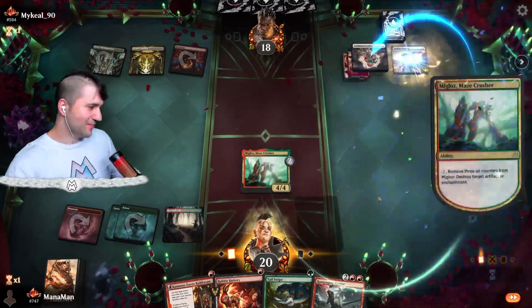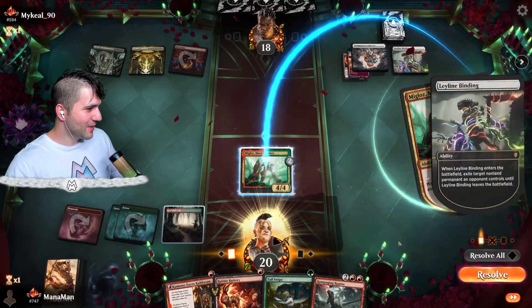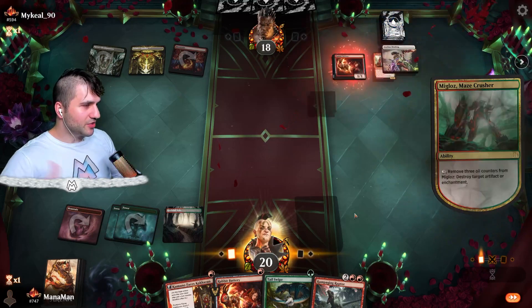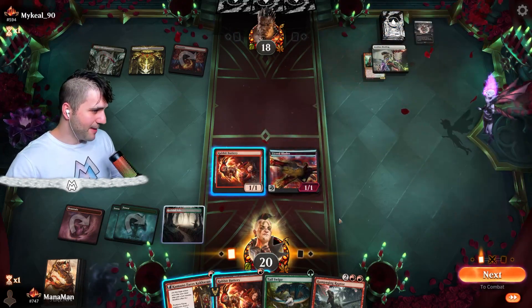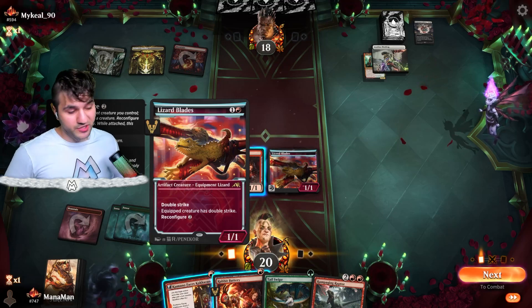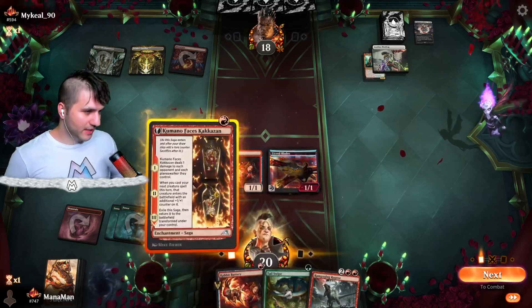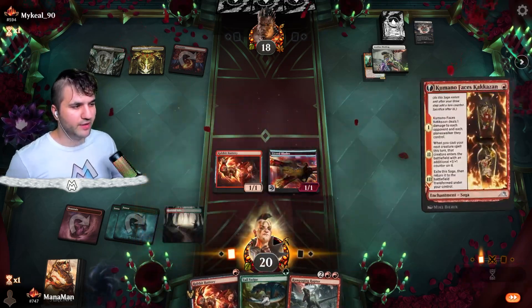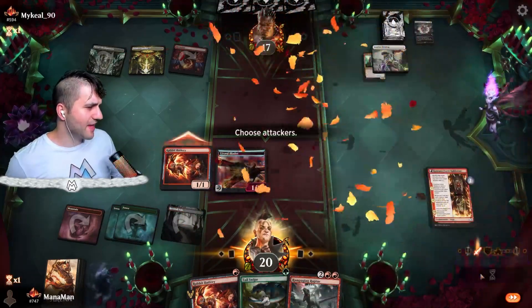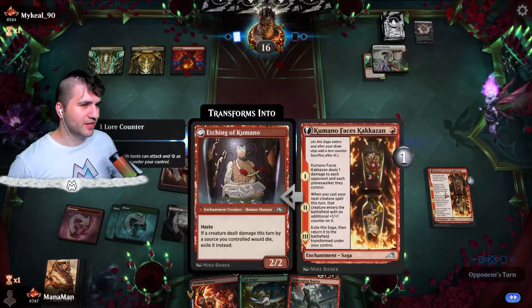Leyline Binding. Okay. Unfortunate. I really wish we had a Royal Treatment right now, but we are still going to get these back. Instead of giving haste to the Lizard Blades for Double Strike, which is pretty cool, I think I'm going to lean toward going for the Kamanu. I think I like that a little bit better. Let's just get the Kamanu online.